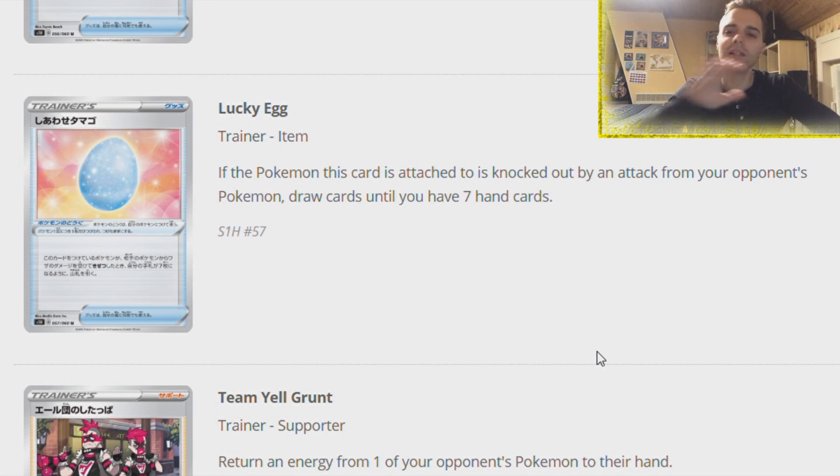Lucky Egg - this card was released during the Platinum era. If this Pokemon is knocked out by an attack from your opponent's Pokemon, draw cards until you have seven in hand. At the time it was not good, but this time around I think it could be good. Let's say you're always scared to knock out a huge Pokemon - a VMAX or a tag team. If you have a Lucky Egg on your active Pokemon, your opponent even has to gust around you to stab you to a low hand size. Because if they knock you out, you can draw cards until you have seven in hand.